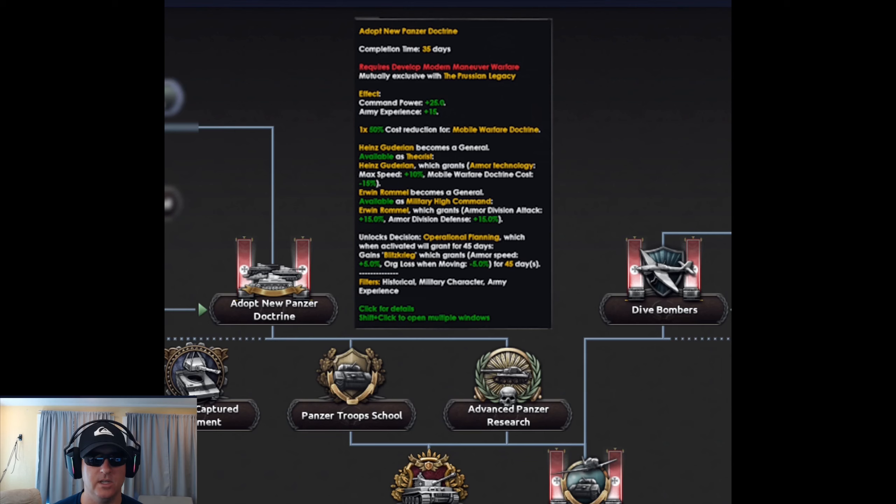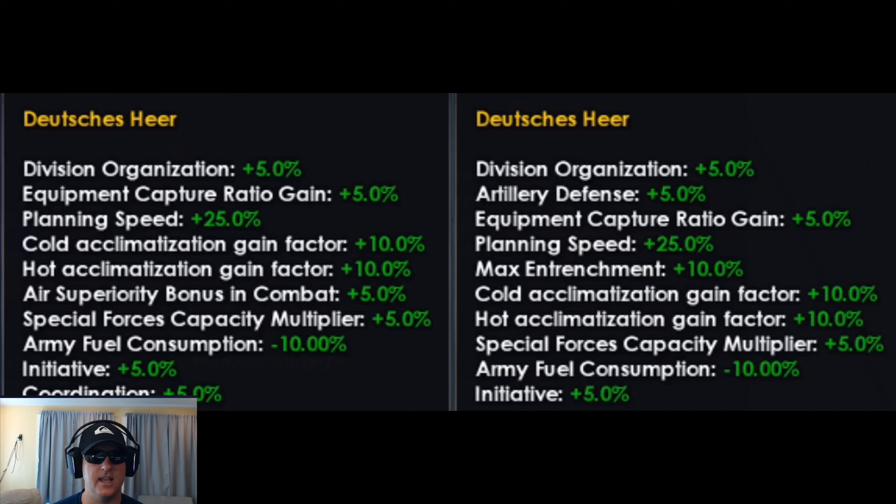It will also unlock Rommel as a general and military high commander. Here we see the differences between the Prussian legacy and Adopt New Panzer Doctrine paths when all the focuses are completed on their respective side. These two paths are mutually exclusive and you can only choose one. The new Panzer Doctrine path is on the left and the Prussian legacy path is on the right. To be honest, there's not much difference besides the air superiority bonus you get with the Panzer Doctrine.